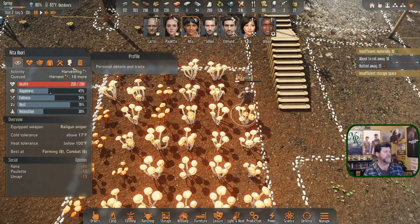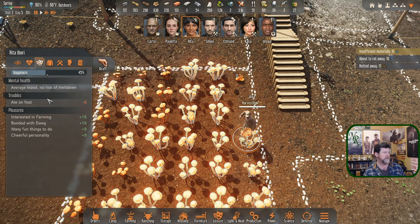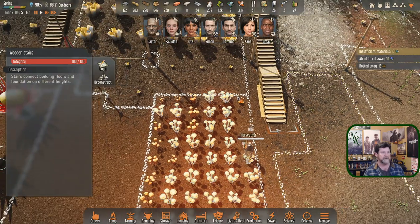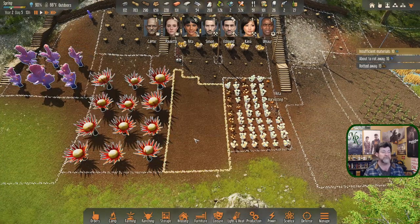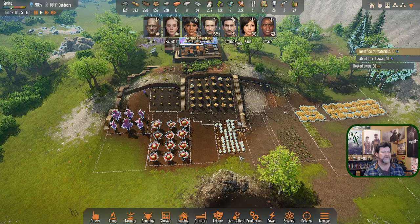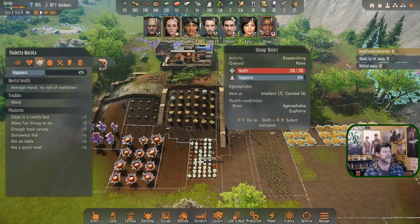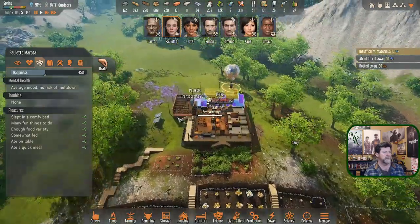Rita, how are you doing? You just got back - you're going to need a meal here soon and need to relax soon, but otherwise you're in decent shape. You do have a permanent happiness boost built in. This is cloth blossom and we need her because she's the only one qualified to do it. Is there anybody else that could come out and help her plant? It'd be nice to get a lot more grain going.